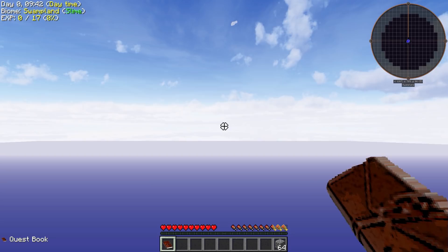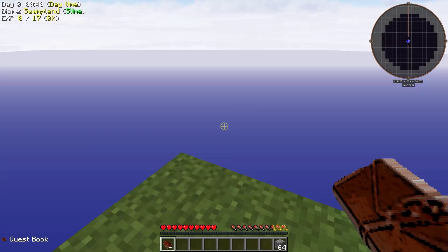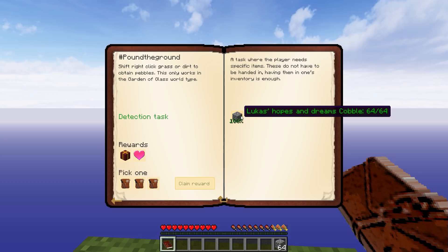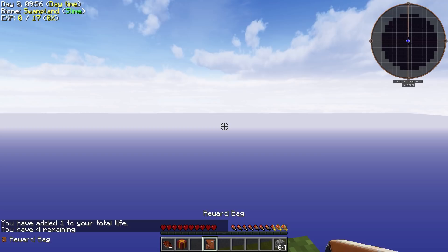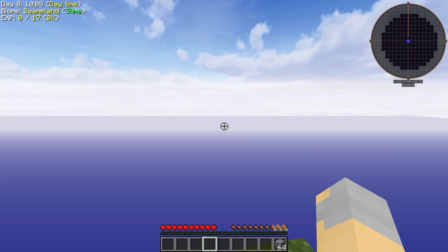There are some pretty nasty things in the chance cube, so I'm not going to open that just yet. I'll store that for now, just in case it gives us something really bad. We don't want to lose all of our stuff right away. The other thing we can do is this quest, Pound the Ground. When we get 64 cobble, we can claim another quest reward. That'll give us an extra life and a reward bag, which gives us 23 dirt. That could have been a lot worse — I'll take it.